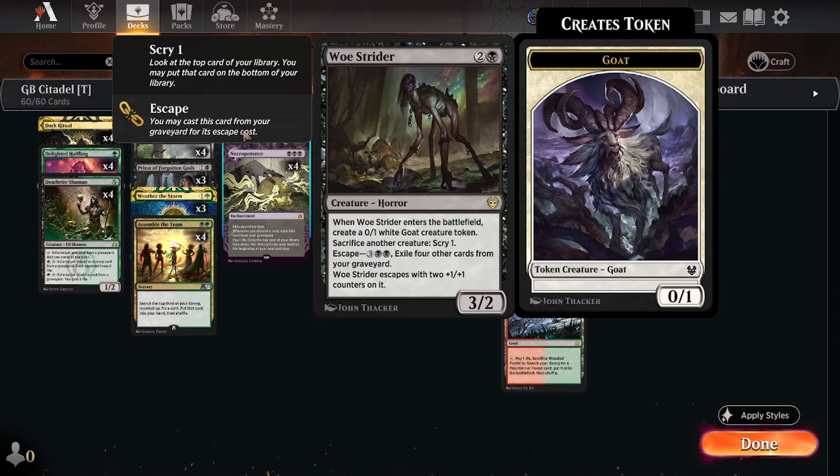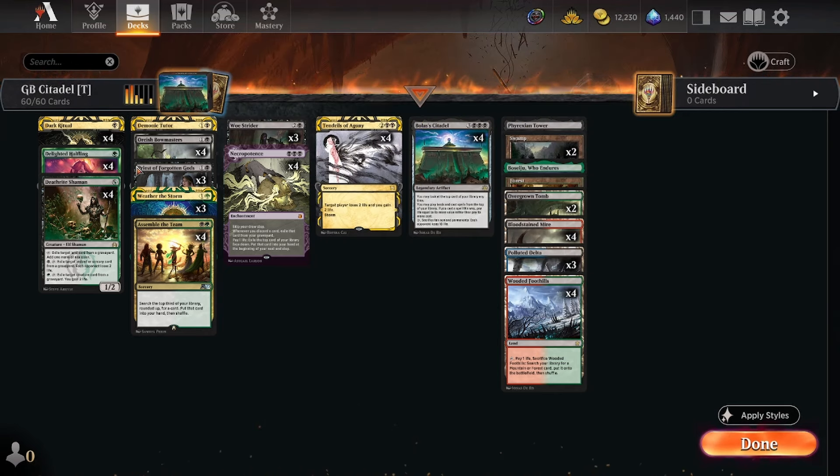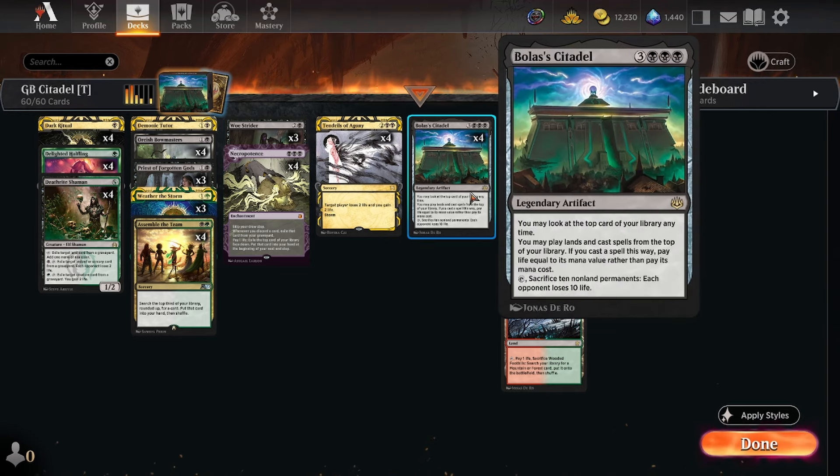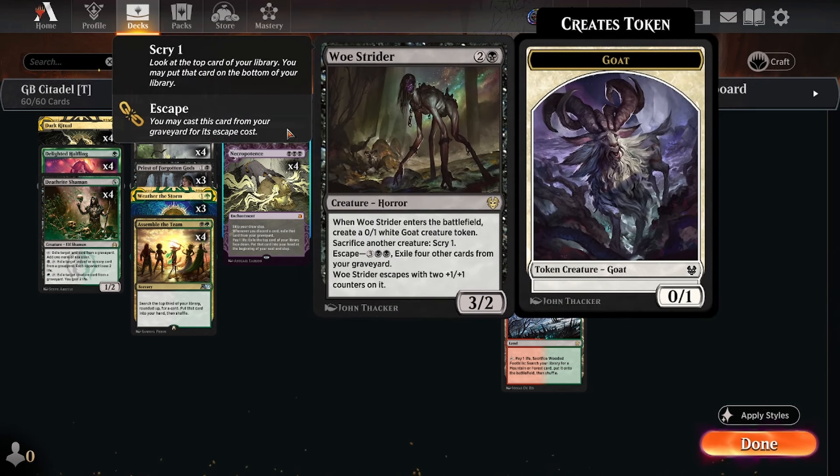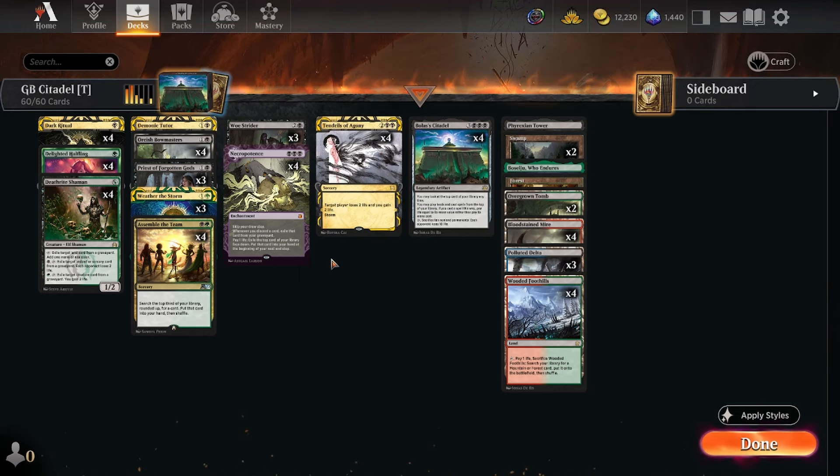The other effect we use to manipulate the top of our library is Woe Strider. This is what we use in Explorer and Pioneer as well — it's a three-mana black 3/2, enters the battlefield making a goat, and you can sacrifice creatures to scry one. As long as you've got a creature in play, you can reset the top of your library, put something on the bottom you don't want, look for your Tendrils, your Weather the Storm, whatever you need. This way doesn't cost you life but does require creatures in play. So we are actually playing like a creature deck, despite having Dark Ritual and things like that.